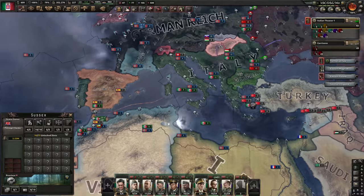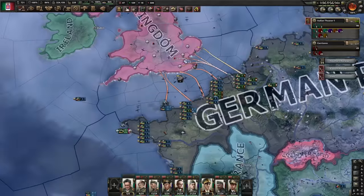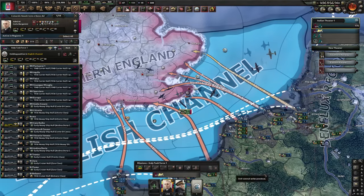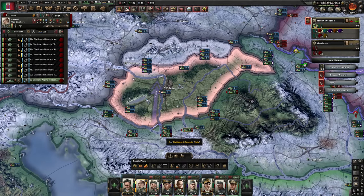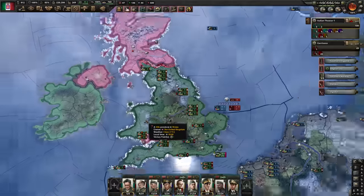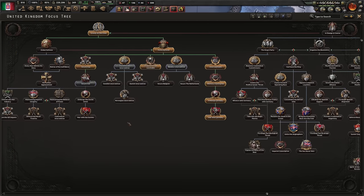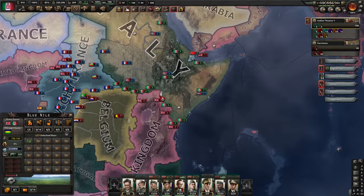Now we'll attack the UK itself. I don't want to sit around defending Africa for the next three years — we're going to do this ourselves. Hungary finally joined us; they had a war goal on Germany so I had to keep troops permanently on their border, but now I can move those divisions away. There are no British divisions in Britain, though at least some American divisions are defending a port. Now that we control the UK mostly, we're going to grant Roman citizenship to everyone in all our colonies. We already have a lot of compliance in Romania, Yugoslavia, and our African colonies.